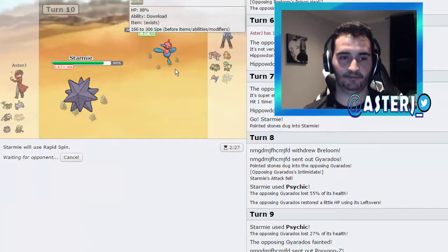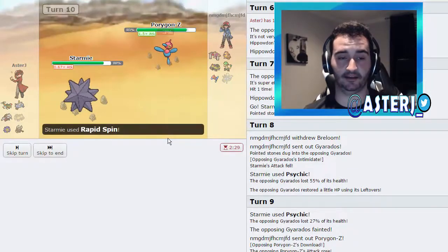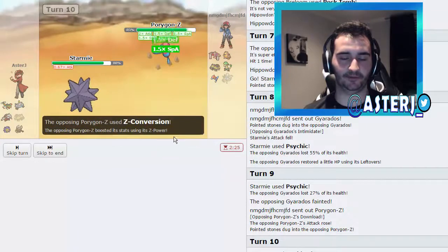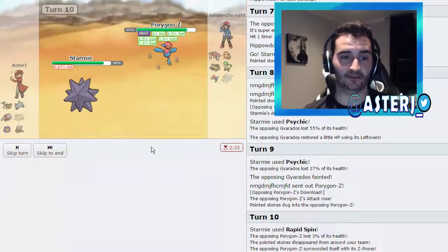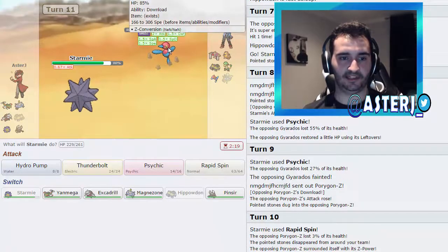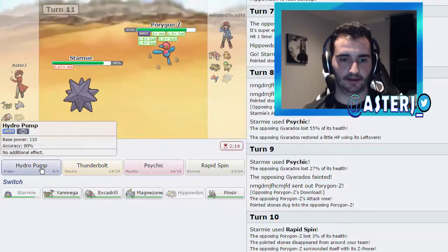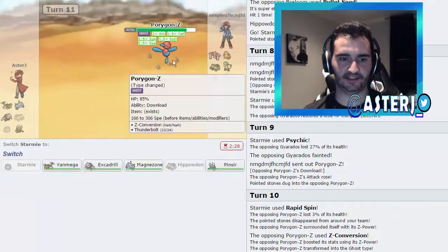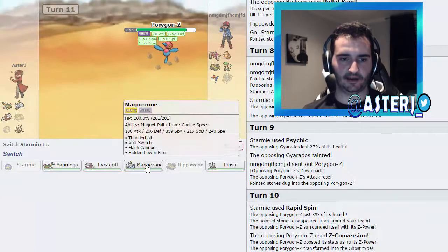He goes out into Porygon, so I'm just going to go for the spin. He gets an attack boost — he has Analytic and Adaptability. He goes for Z-Conversion, which is a little scary, but this is why I kept my Sturdy. He turns into a Ghost type. His speed is only up by one, and if he's not max speed or if he's Modest, I should be able to handle him.